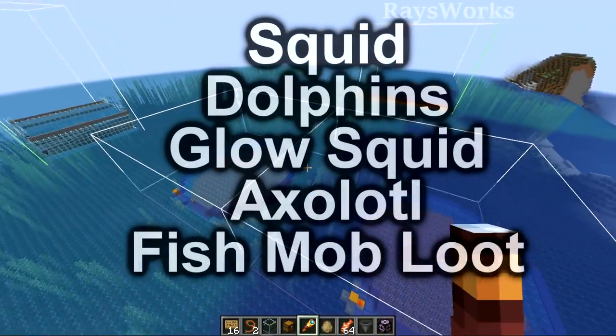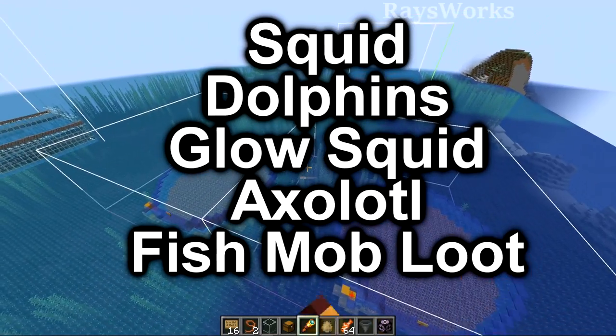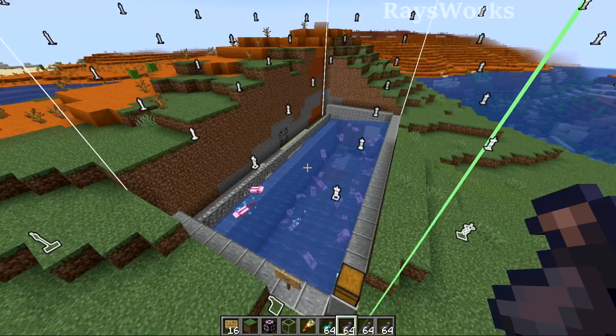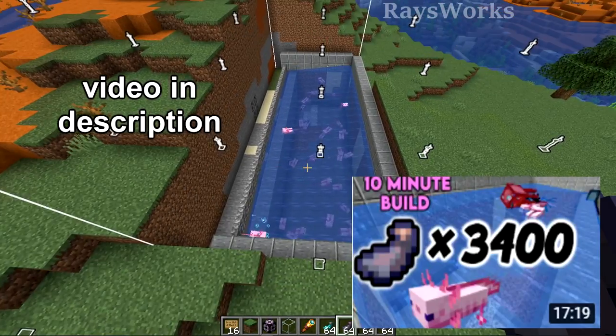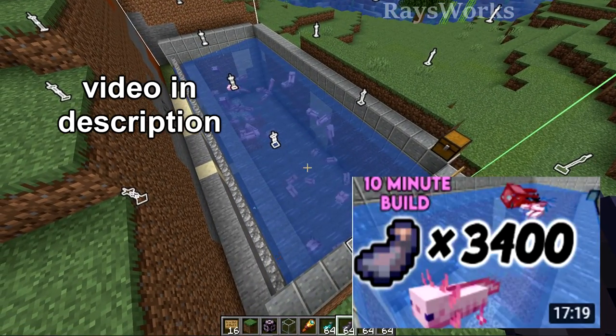Next we'll take a brief look at squid, dolphins, glow squid, axolotl, and fish mob loot farms and talk about the changes in 1.18 that mean we need these new farms. First, let's take a look at my squid farm which uses axolotls to kill them. The farm itself works exactly as shown — you can check out the tutorial in the linked video — but what changed is the way rivers get placed in the game.